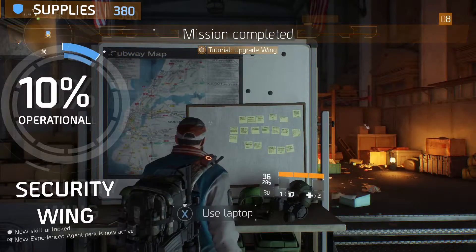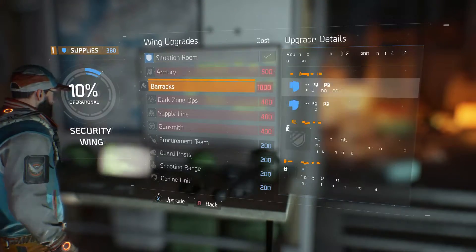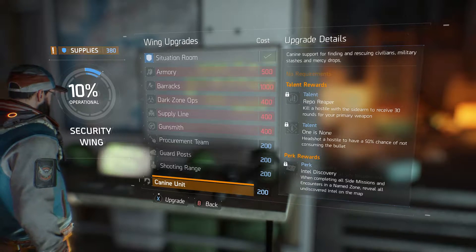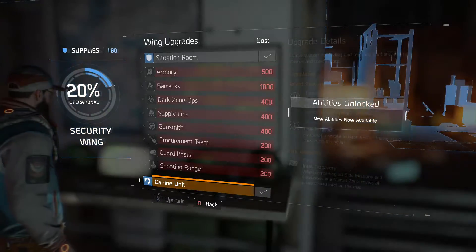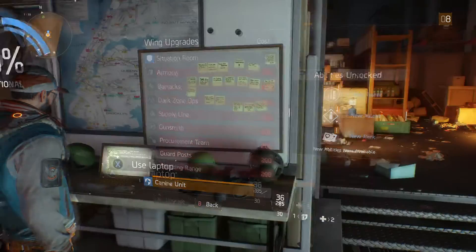Go back on the laptop and go down to the bottom where it says Canine Unit. You're going to upgrade this and unlock it, and it will then show you where all the collectibles are on the map.